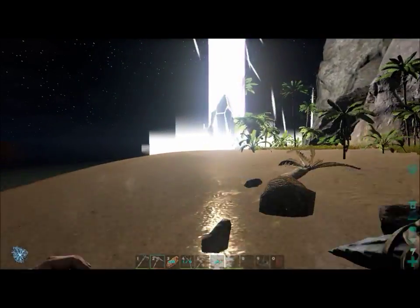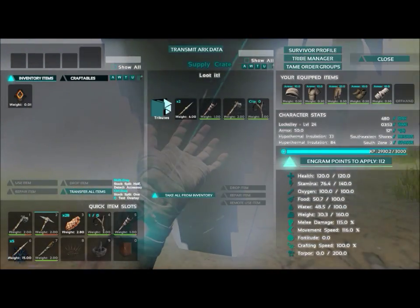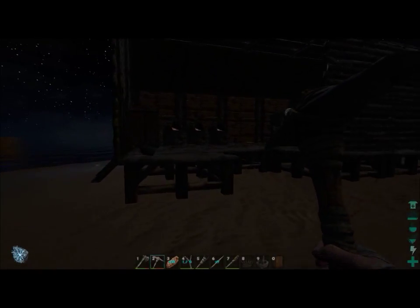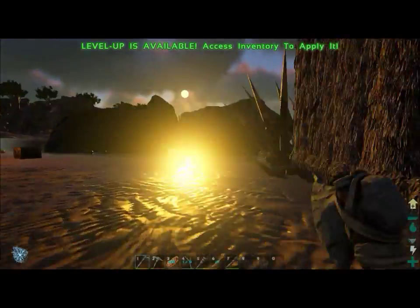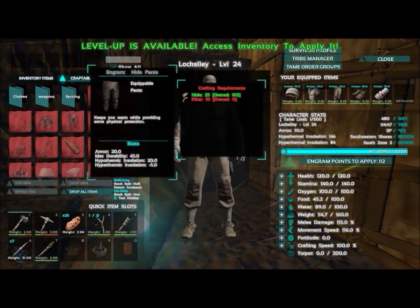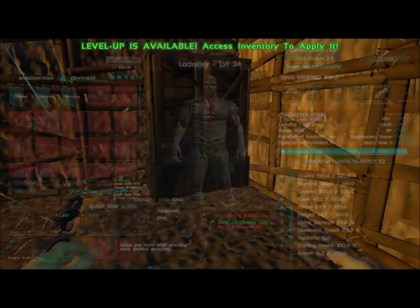I decided to explore around my base and all over the map you'll find huge columns of light — at the base of each is a supply drop. Different colors indicate different types of items. The white drop is the lowest level. You have to be a certain level to access a supply drop, but I could access this one and got very primitive items that were nonetheless very necessary at this stage.